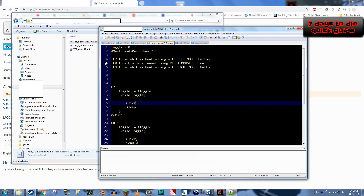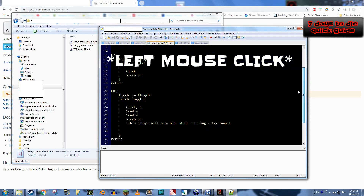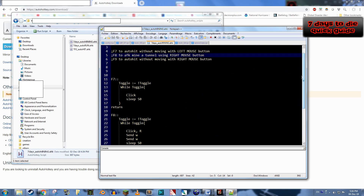What it does is when you press F8, your character will move forward and do a right mouse click. It will do this over and over again until you press F8 again. You will need to be underground and mining in a line if you don't want to get stuck.